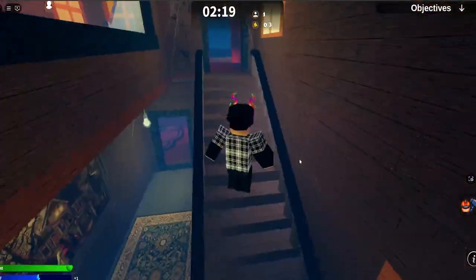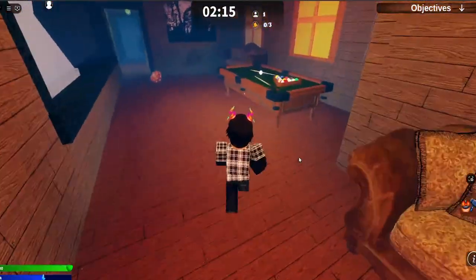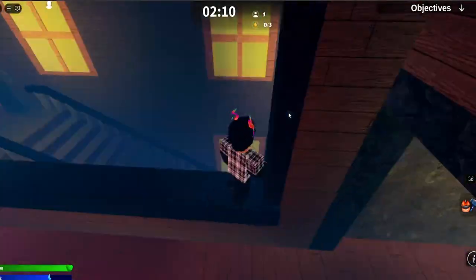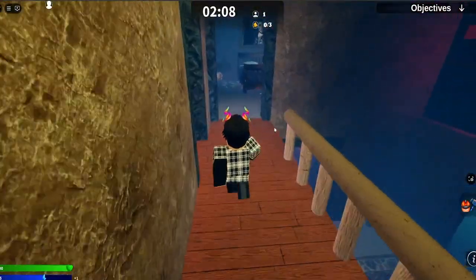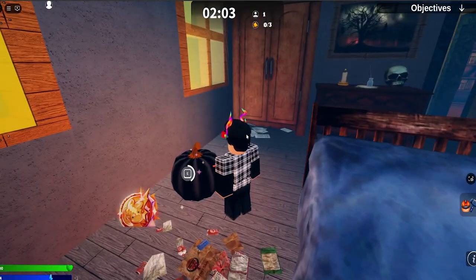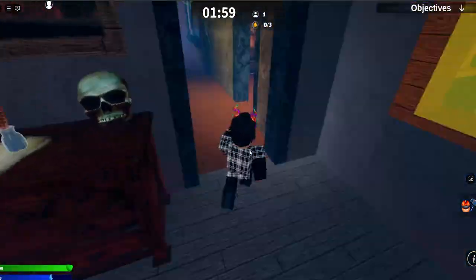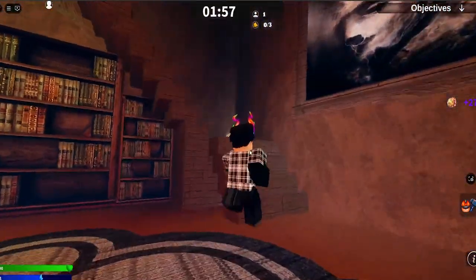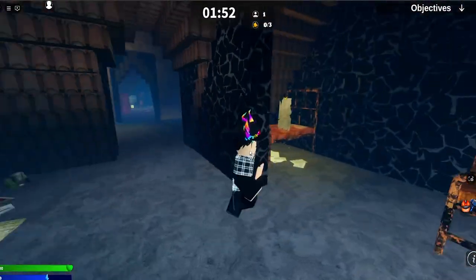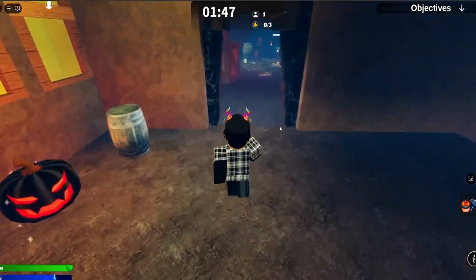Let's go up here to the stairwell, which is pretty much the same. We got a new fancy couch, a pool table instead of the twin beds, which didn't really make sense right on top of the stairs. Of course, we got the bedroom over here — bedroom stays. Another pumpkin — 27 coins. Over here, we have another stairwell which we can climb up on top. This is the twin bedrooms that we now have in the attic.